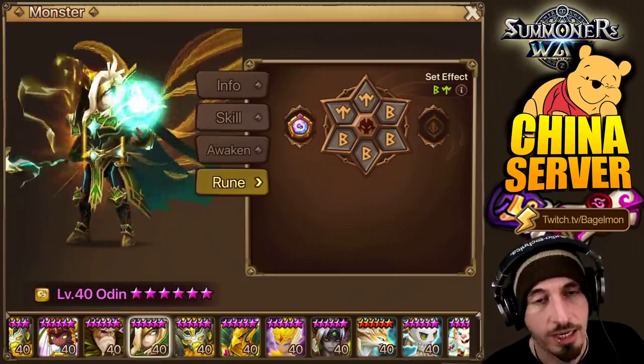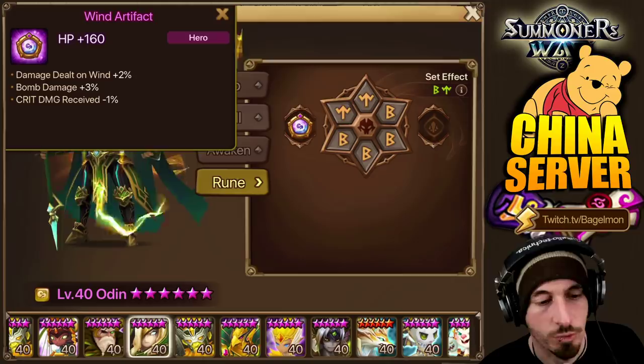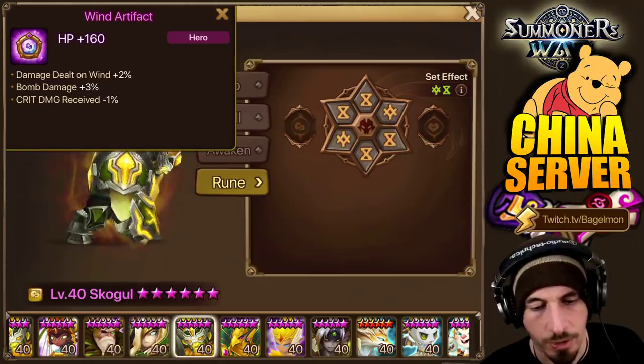We have Odin. I'm sure Odin's going to have like attack and extra damage, just trying to squeeze out extra damage. It's not even upgraded — damage dealt on wind, crit damage received — but it's not upgraded because he wants to change this out for something better.